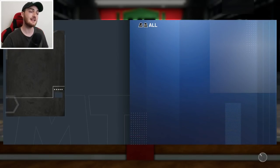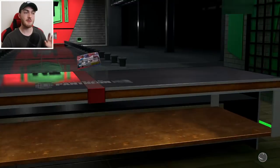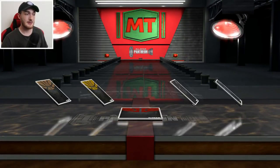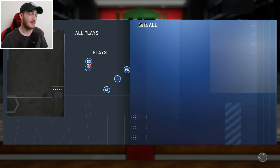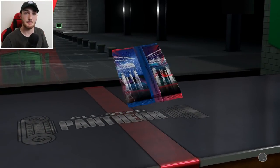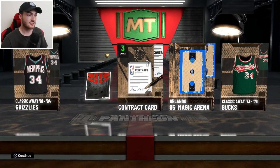It is All-Star Weekend, let's go! I'm super pumped. We got the Rising Stars game, skills contest, dunk contest, and three-point contest. The dunk contest does not look that great — comment below: skills, three-point, or dunk, what are you most hyped for? I'm definitely most hyped for the three-point contest — it looks nuts. Zach LaVine and Steph Curry are in it. The dunk contest looks like a total L, but the skills contest with Luka's magic performance will definitely be exciting.